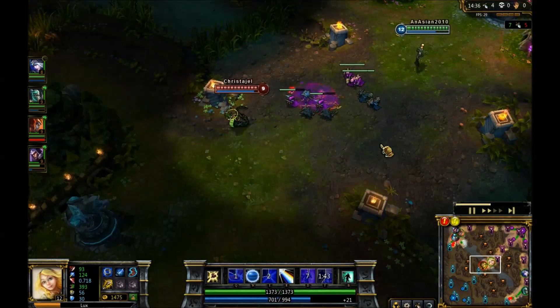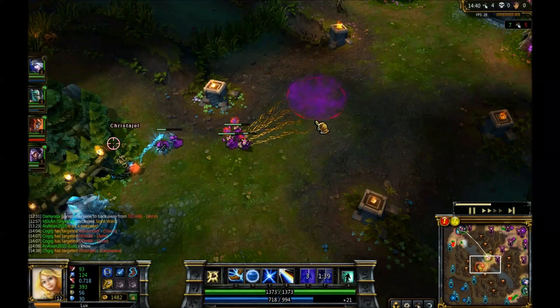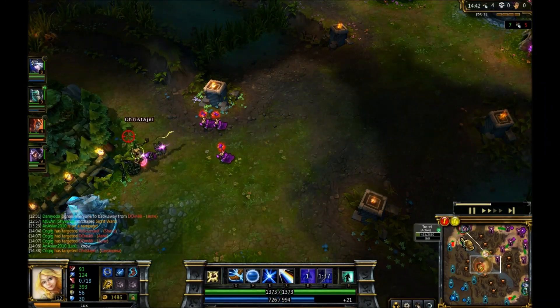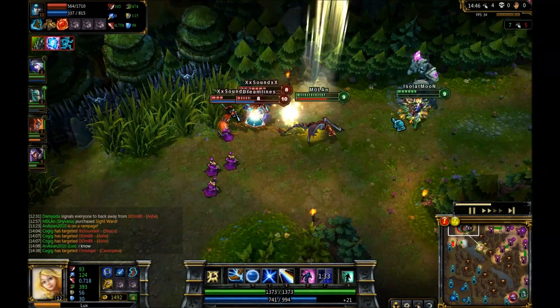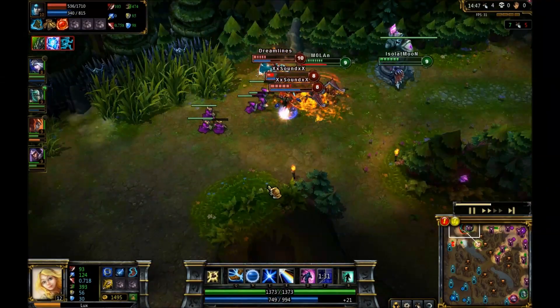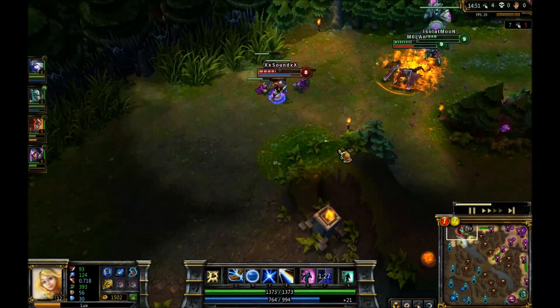With your E, if whoever you're facing starts coming up to you and there are some minions nearby, just toss out your E — they're not going to want to go through it, and if they do they're stupid. Talon is taking some damage over here; I don't know why he was ignited. He's at half health. Let's see if we can kill him.